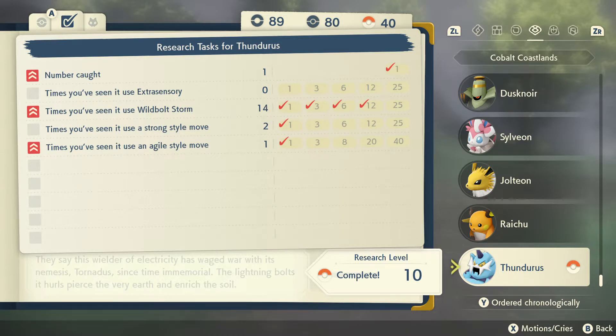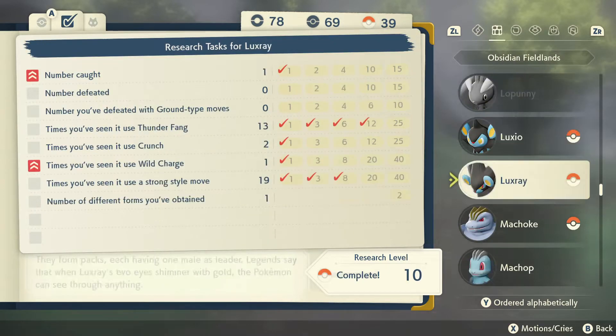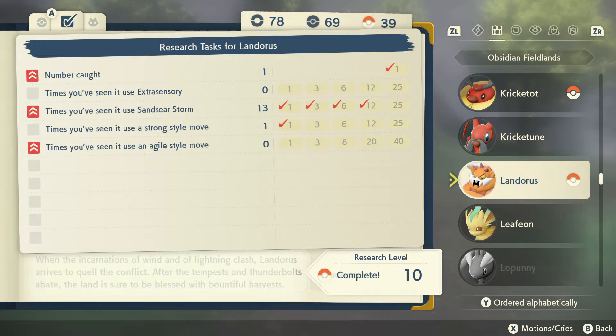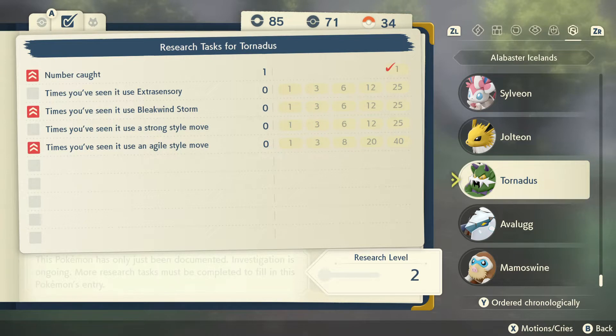I want to show you Thunderus real quick and go through what it got on its Pokédex. Let's go to Cobalt Coastlands and scroll down to the bottom. I got Thunderus up to level 10 because you have to complete all your assignments. Same for Landorus - I got him up to speed at level 10, which is already completed, and got all 12 checkmarks using Sandstorm. The last one we haven't done yet is Tornadus - we need to use Bleakwind Storm.